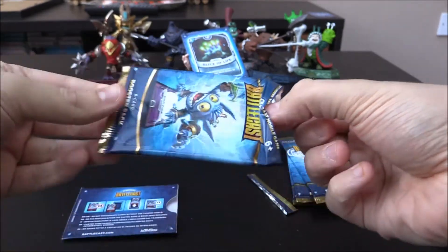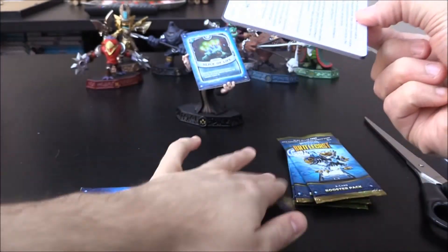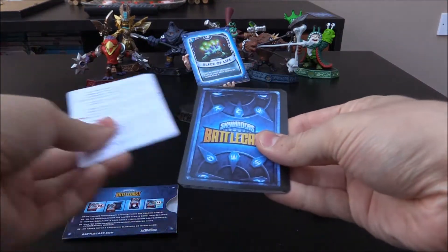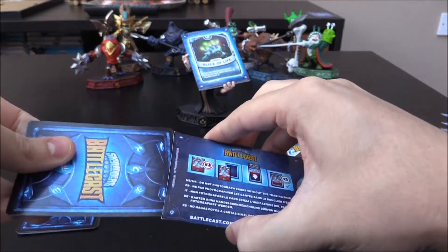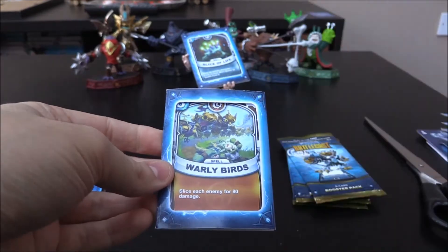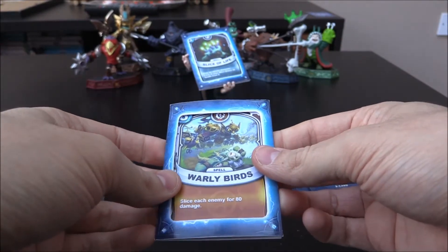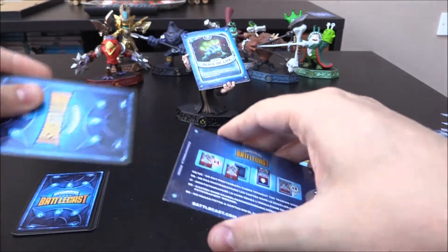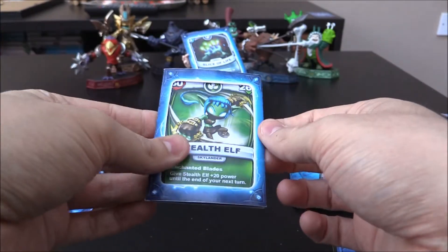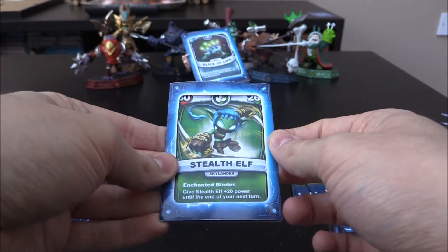So let's pull the next pack out — plural. Our first one up we have Wally Birds. Haven't seen this one in a while, but it's a Tech 6 Crystal spell, very nice. Plenty of them cards, doing very well on dupes. Stealth Elf — okay, not bad.